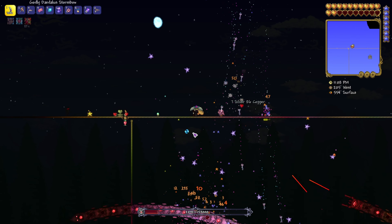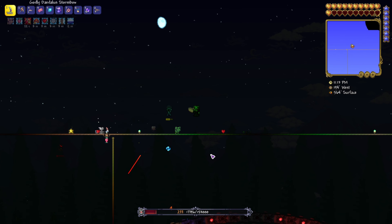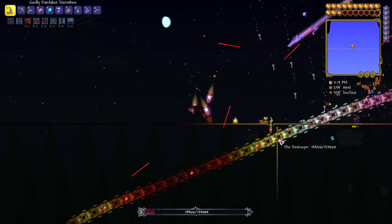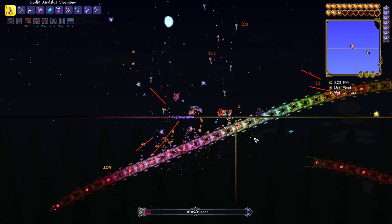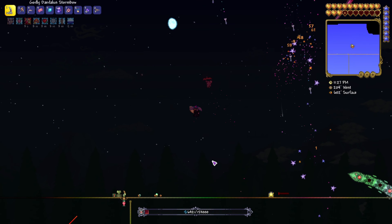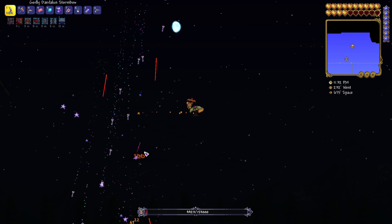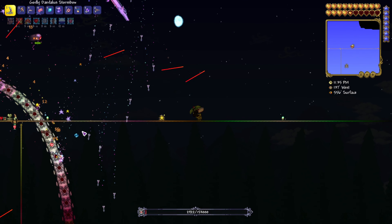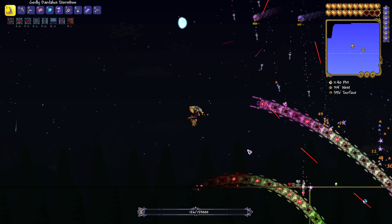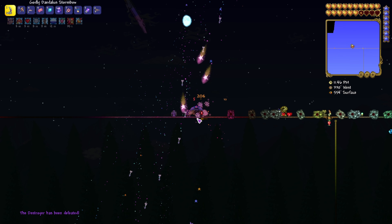A lot of wyverns are spawning here - I think it's because I don't have my calming potion on. I have my calming potion on now so we should be able to handle these wyverns. Almost got hit really hard there, gotta be careful - don't want to die, that'll slow us down a lot. Let's try to bring the Destroyer up above the platforms so that his hearts spawn on the platform and we can collect them straight away.